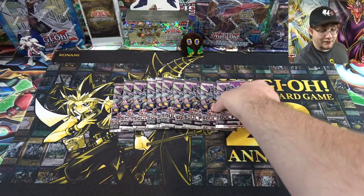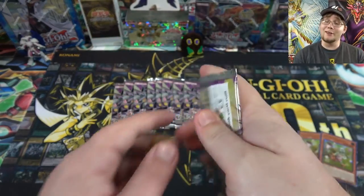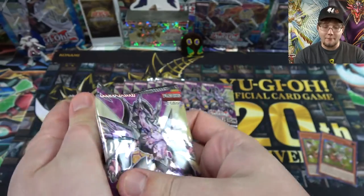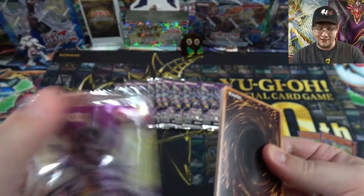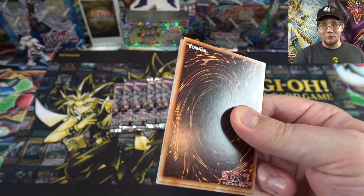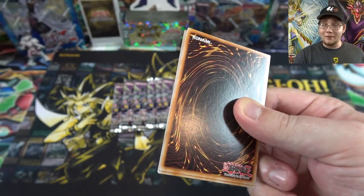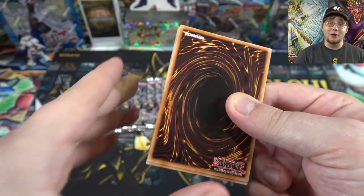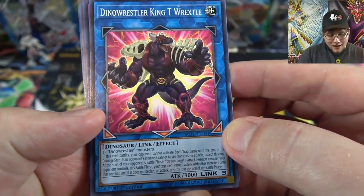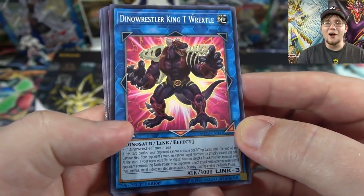We got two of those, so let's just get into it. I really want the heart of the cards to help me get those Noble Knights and Galaxies — that's mainly what I'm after. Be sure to like, subscribe, and ring the bell so you don't miss out because I'm sure I'm going to go back tomorrow and get more packs. Let's get to it!